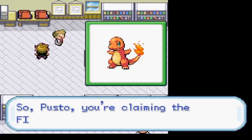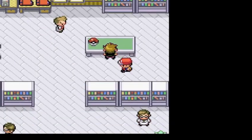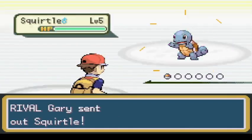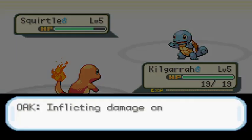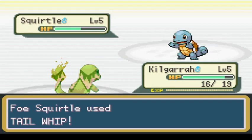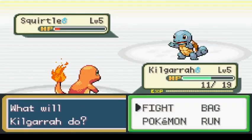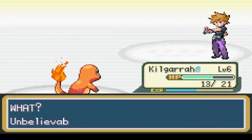I started off by choosing Charmander as my starter. I chose Charmander because Charizard has a more versatile learn set than either Venusaur or Blastoise. I named him Kilgara — that's the name of the dragon from the Merlin TV show. I proceeded to battle Gary for the first time. I growled his Squirtle once and then scratched it down. From there, I did the usual fetch quest and obtained my Pokeballs from Professor Oak.